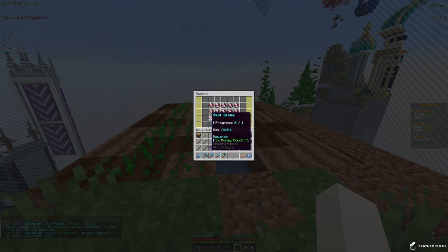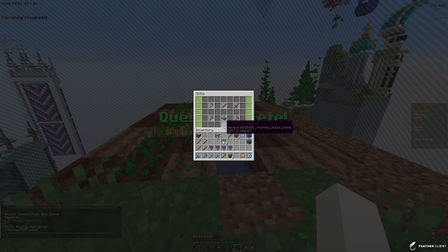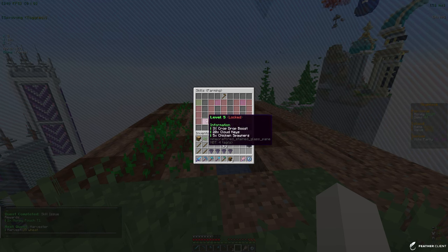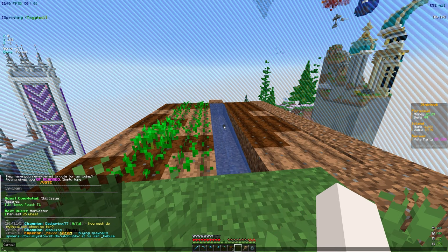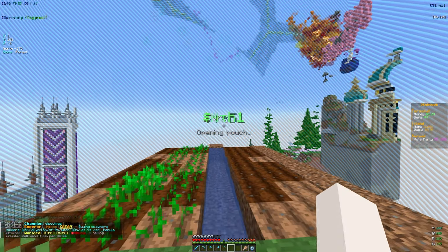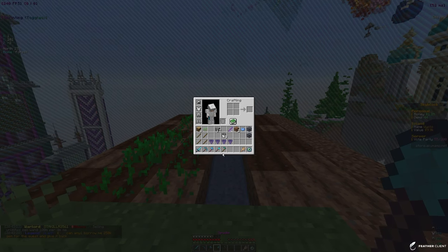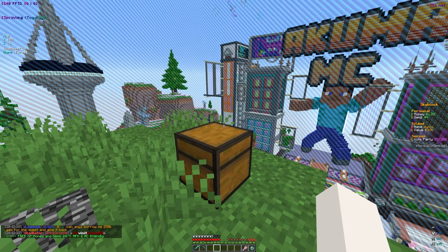The next quest is to do slash skills - we get two tier one money pouches for that. Looking at these skills, you unlock rewards at milestones which give boosts. Opening both money pouches gets us some cash. The next challenge is to harvest 25 wheat - pretty easy - but I want to put all this stuff in a chest and go to the mine to show you guys that first.